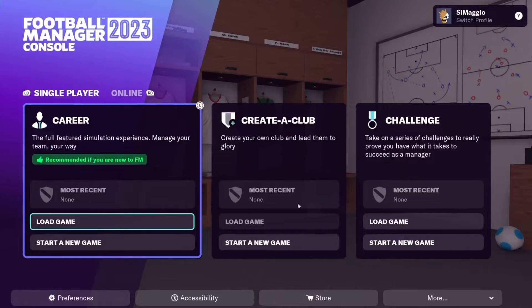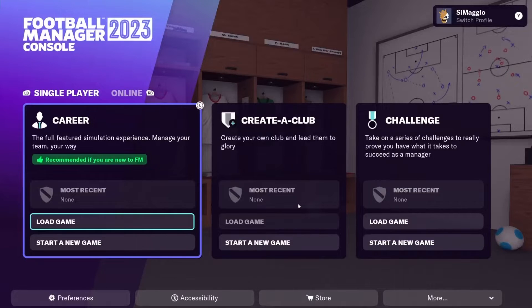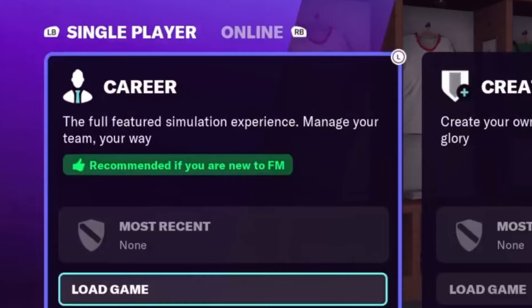We're looking at single player. A career is the most common way to play Football Manager — you start with a club, or even start unemployed and move between clubs. You're not fixed at one club. You'll be managing a team, selling players, buying players, setting tactics, shouting at your players — all the things you'd do as a football manager. This is the mode most people play, with hundreds of hours in career mode on PC.